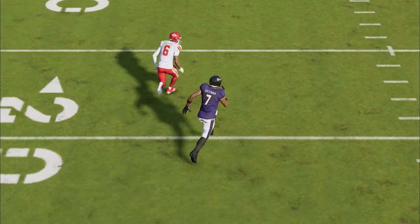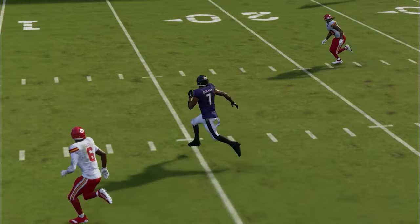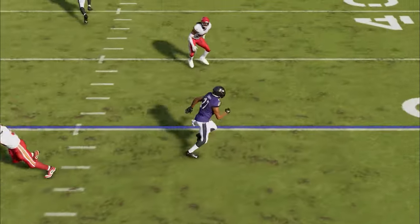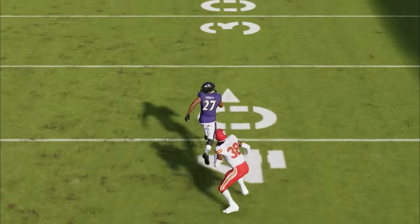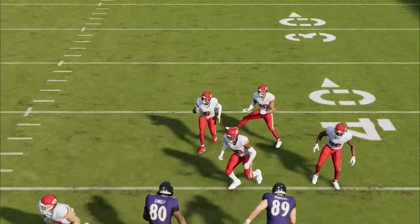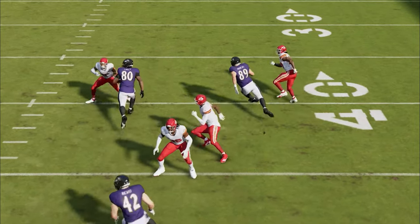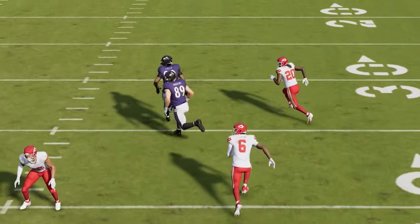But once he crosses this safety here, you can see that he's already above the other safety, giving you a one-play touchdown against four different defenses. And when this route turns up field, typically the DB loses all of his acceleration trying to flip his hips and is instantly gone. At this point, I know I already have a receiver that's opened down the field by about 10 yards.